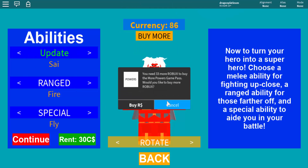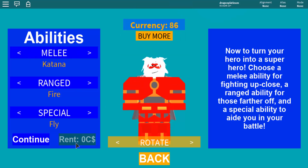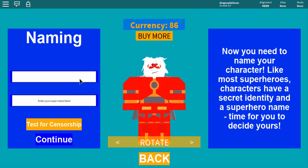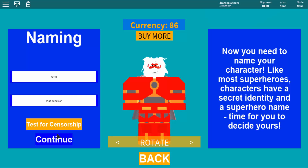But once you're done that, you can hit Continue, and you're going to want to be a Hero. This one is for the Hero Alignment. You can do the Villain one — I will show you guys how to do that right after I do the Hero one. But the Villain one is a lot harder, so it's up to you.